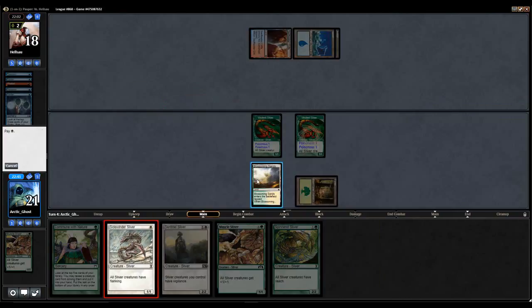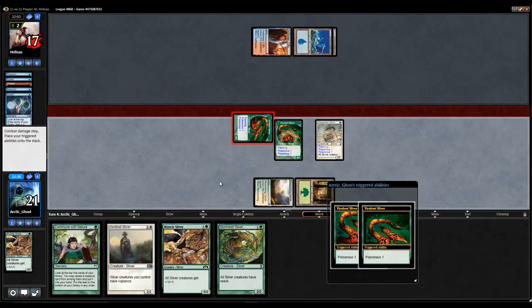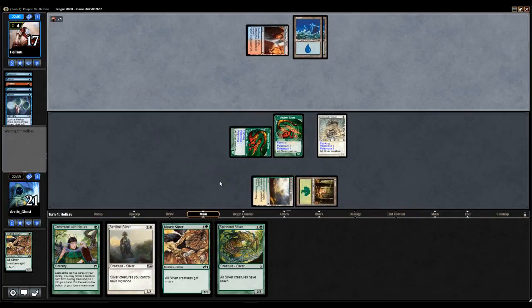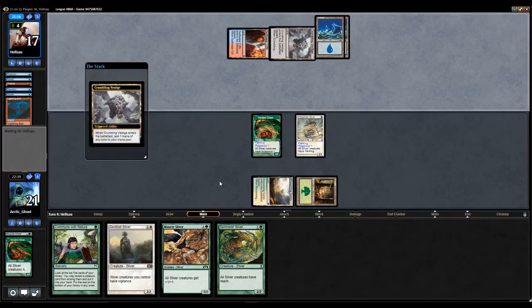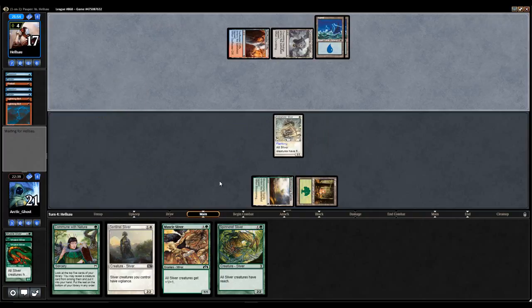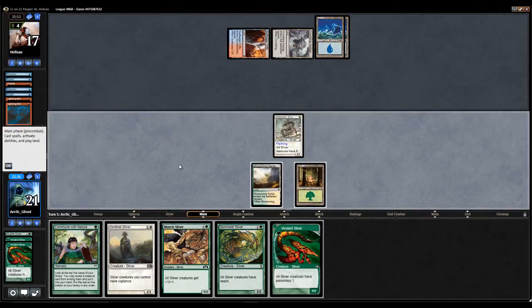Well, I guess we could just do that. If my opponent has the Electrickery, I'm boned, but there's nothing I can do about that. Get in. A Lightning Bolt. And another Lightning Bolt — oh, Firebolt. Okay. That's funny. Alright, here we go.